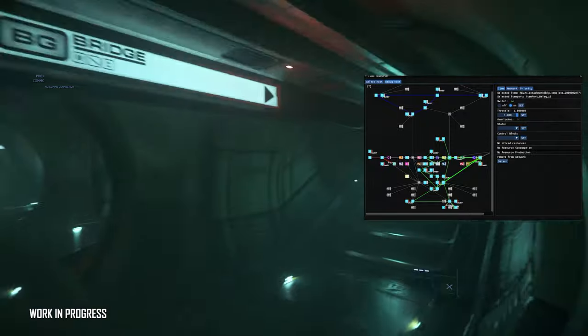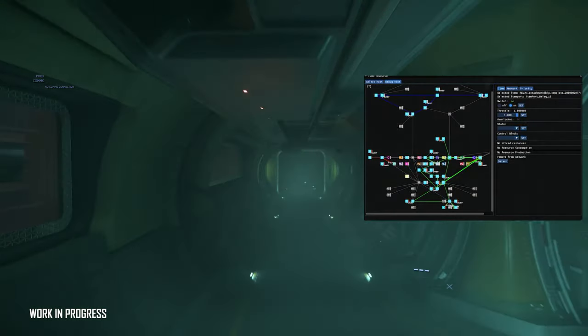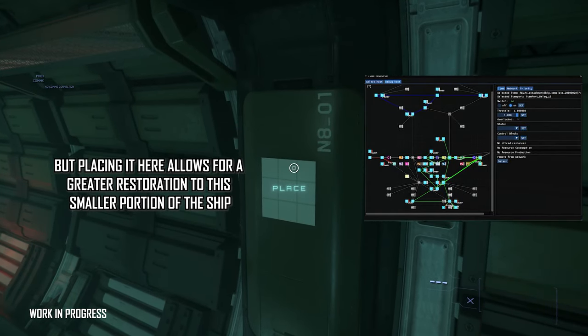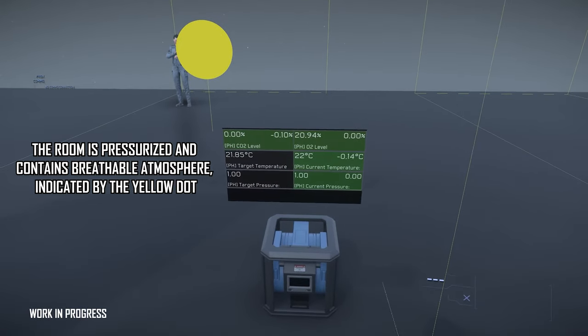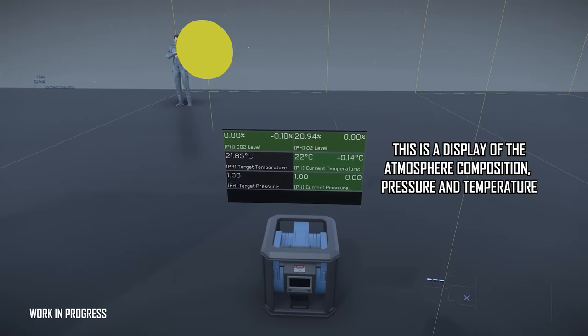Suffocation is a thing that will happen when areas are overpopulated, because the oxygen generation of a room is finite, and if you have too many people using it too quickly, they will suffocate. Air and atmosphere movement between rooms is simulated. Gravity on, off, and low all works, and they've got relay and power distribution prototyped.